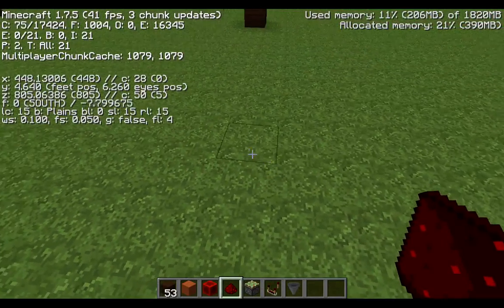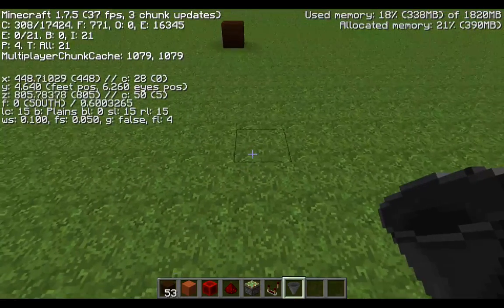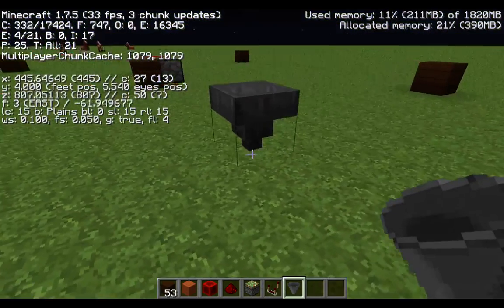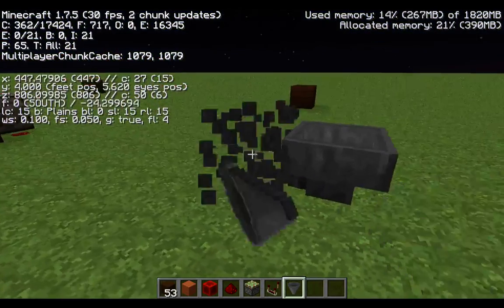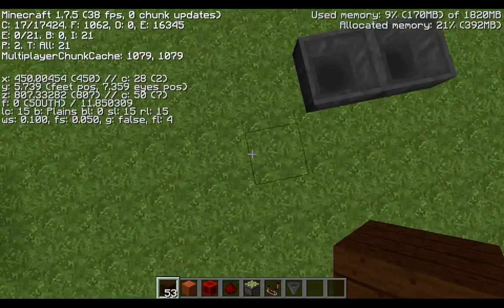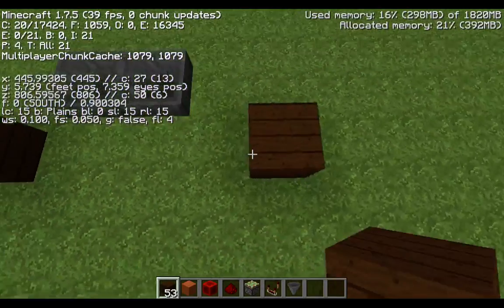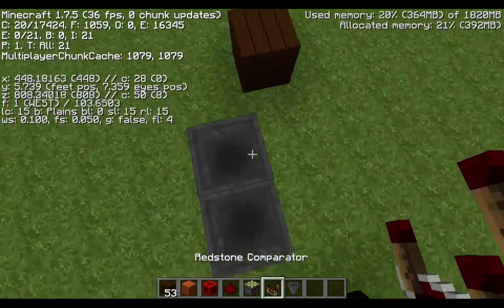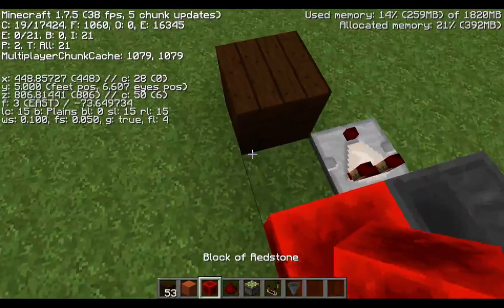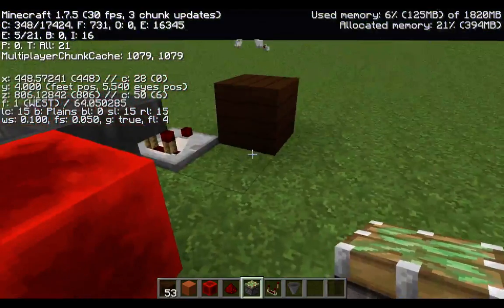That is because when you're building your hopper clock across two chunks — for example, if one hopper is in chunk 28 and another hopper is on chunk 27 — that will cause your hopper to stop working, because it's loading up two chunks rather than one.